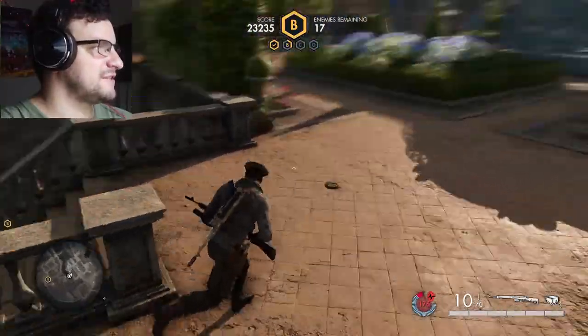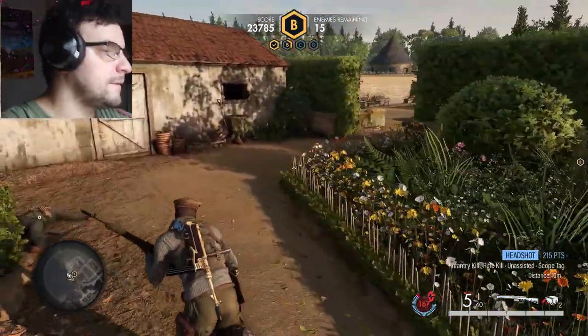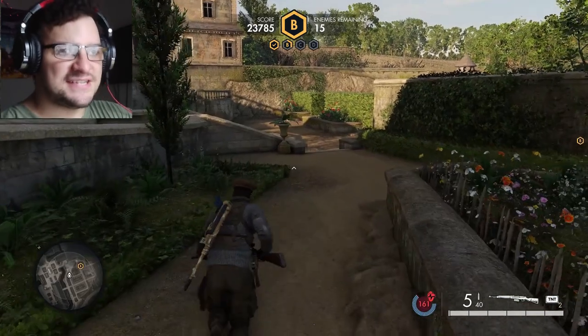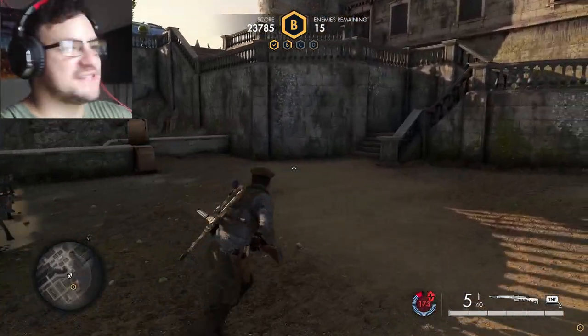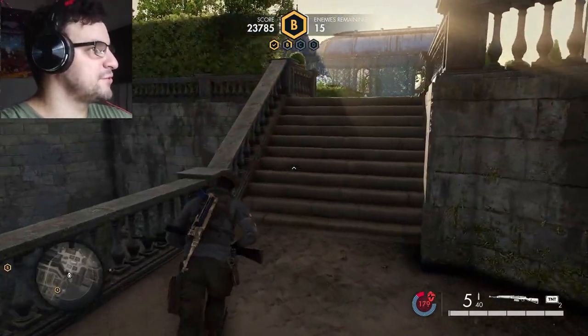They like to come from these stairs a lot. It's okay to leave a TNT in a certain spot because if a soldier sees a TNT block, they do tend to run away from it because they think you'll be shooting it shortly.